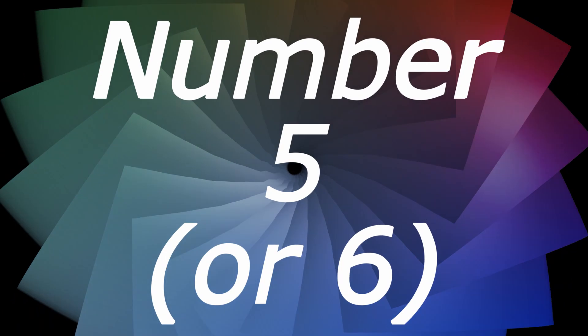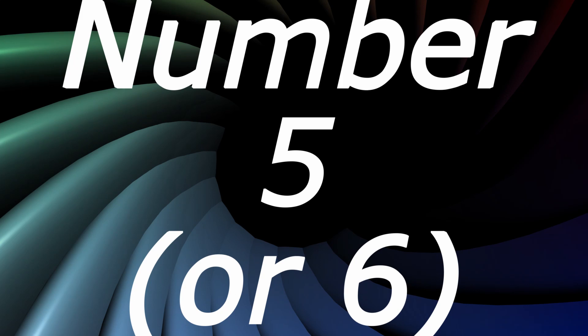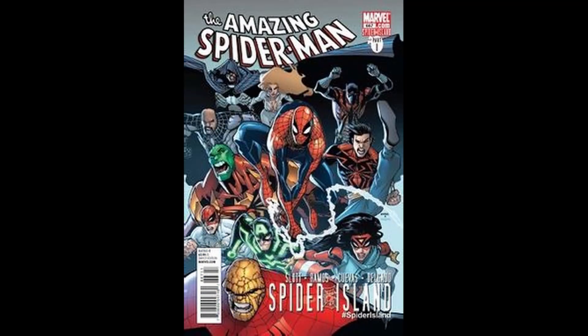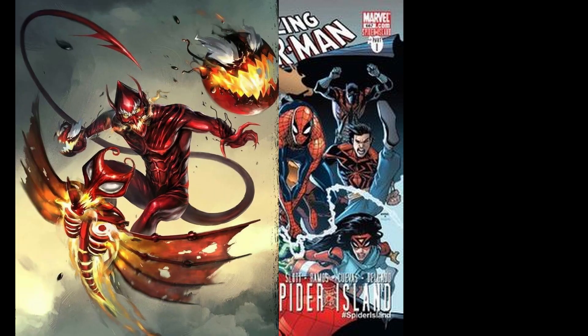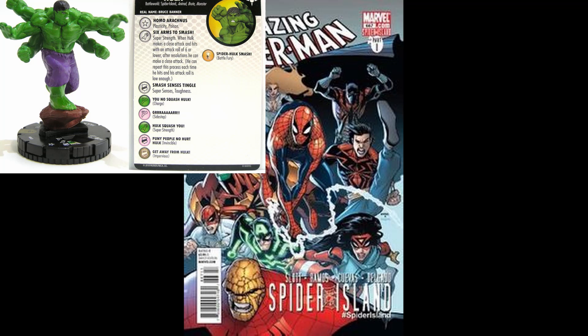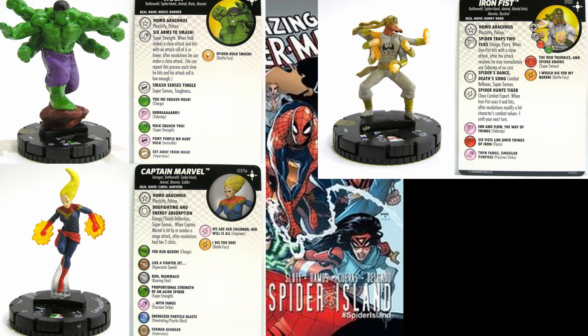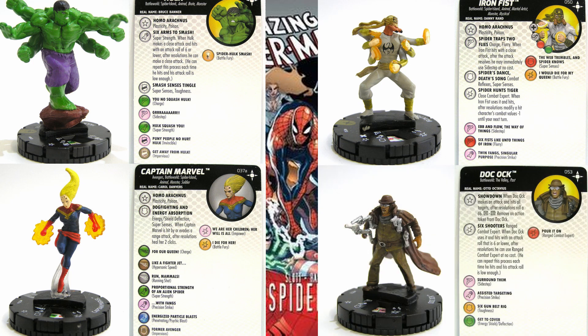Number 6 takes over a few spots because it's not just one figure — it's Spider Island. It's Dan Slott's best work on Spider-Man in my opinion, and he also introduced the Red Goblin. I love Spider Island. The concept is so cool: the Incredible Hulk with six arms, Iron Fist with six arms and six eyes, Captain Marvel, and the gunslinger Doc Ock. All those figures together are pretty freaking awesome, so they get number 6 as a collective group.